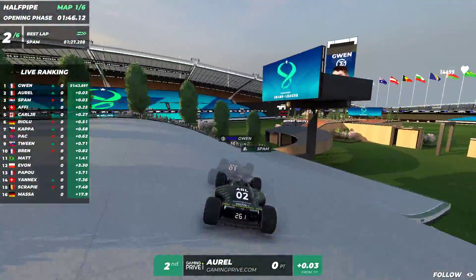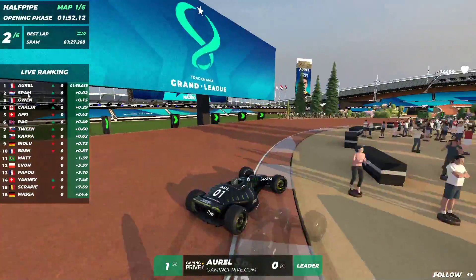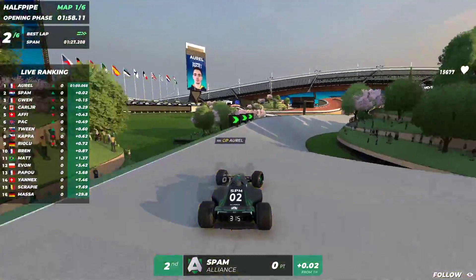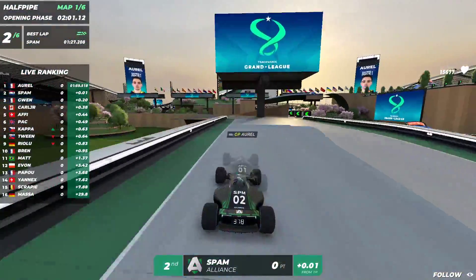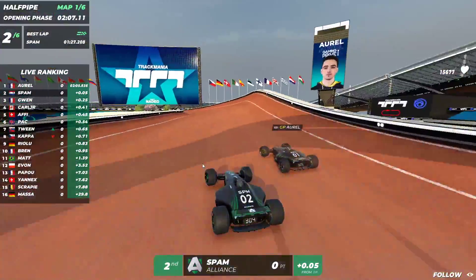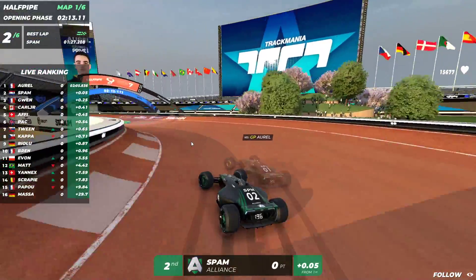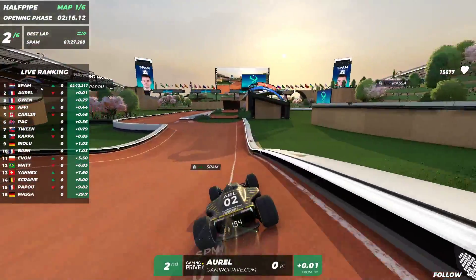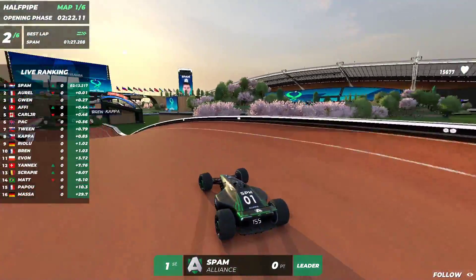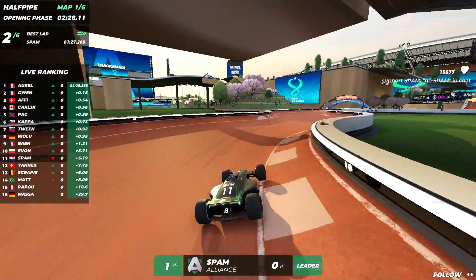Gwen is in the mix as well, though spam is still number one. It's a really close battle for first place between spam and the French player Orel — about a hundredth of a second between them. Spam goes for a really nice low jump, but Orel overtakes once again with an incredibly close gap. Spam slows down a little bit — oh, but he doesn't make the jump, he clips it. That is GG for first place.